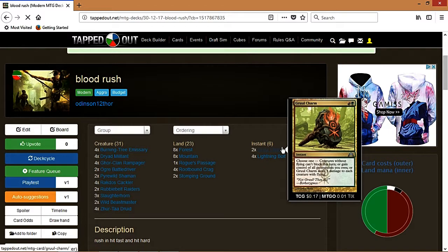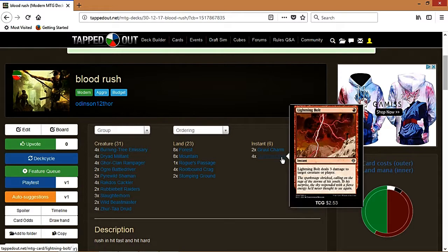For instants, I'm playing Ghor-Clan Rampager — if they play a lot of creatures I can stop them from blocking, kill flying creatures, or whatever I need. It gives you options. And of course Lightning Bolt, because Lightning Bolt is one of my favorite cards in Magic.